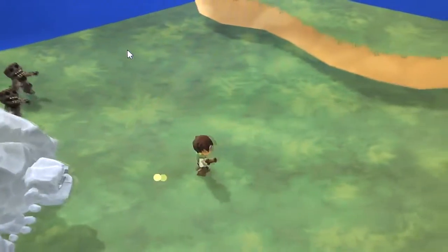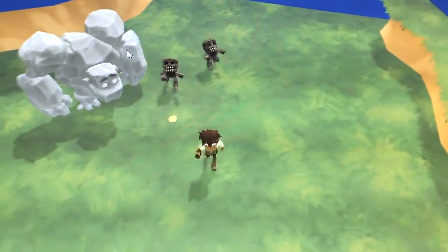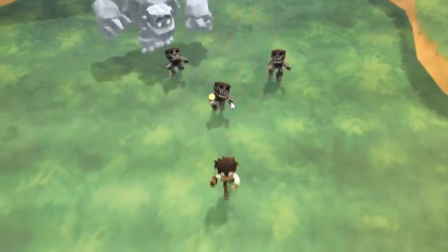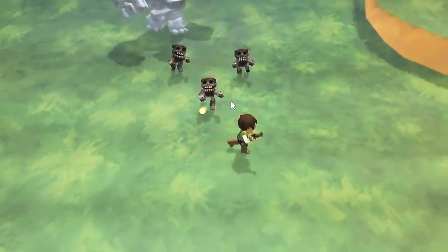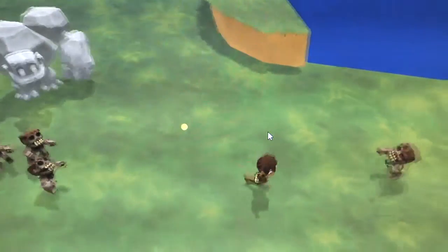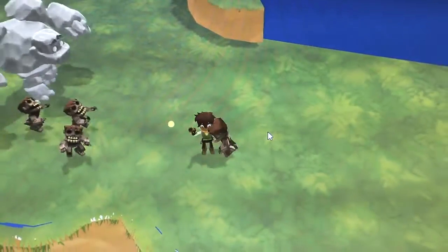Here we see our enemies come in and they're close enough that they've started to target us. The first thing they're going to do is try to attack us, but in this case we're just a little bit too far away, so they'll try to follow us. Now if we let one of them — say this guy — get too close, they'll start chomping at us.